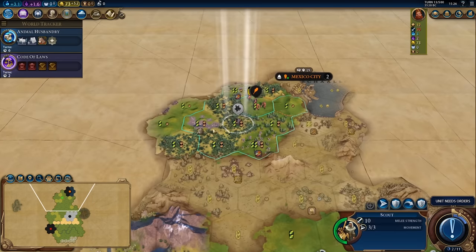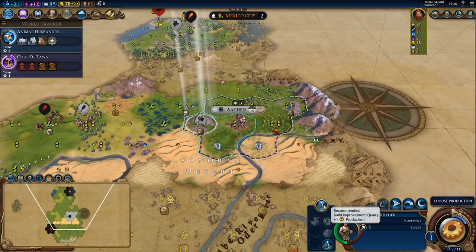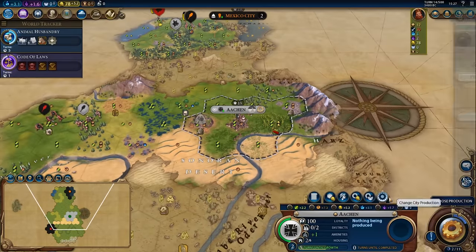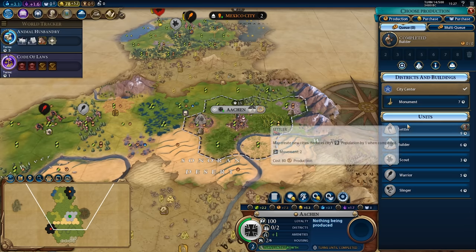We're comparing both of these buildings because they are both available very early on into the game, often being the only things that you can build in your second and third city before you've unlocked districts. They cost reasonably similar amounts of production as well, which makes them very comparable.